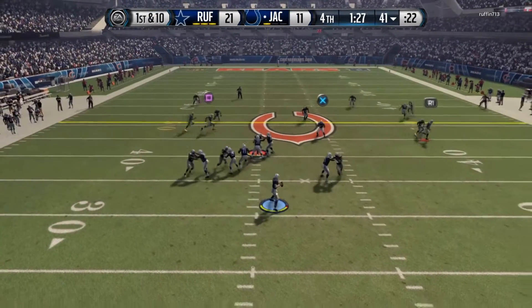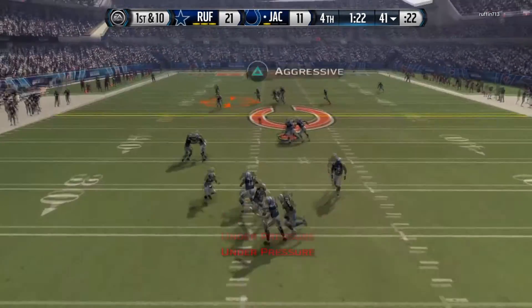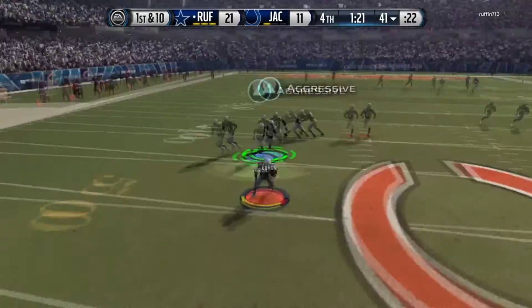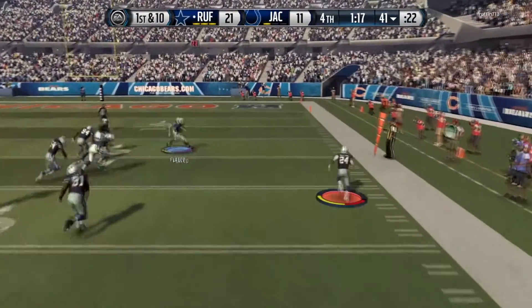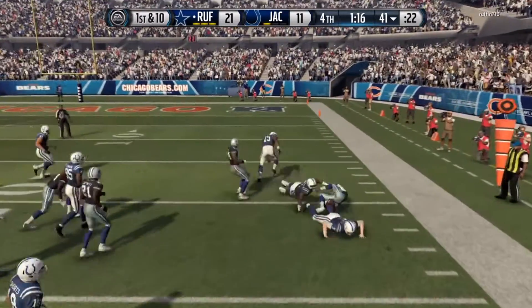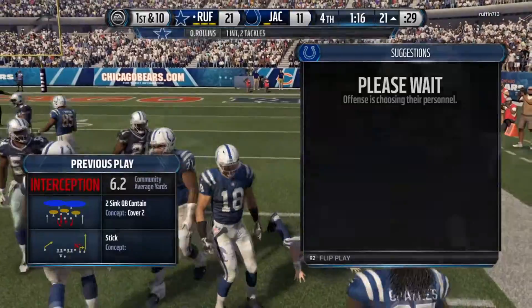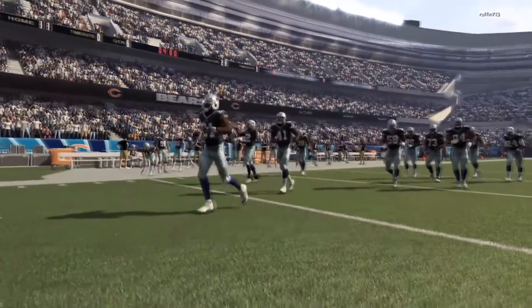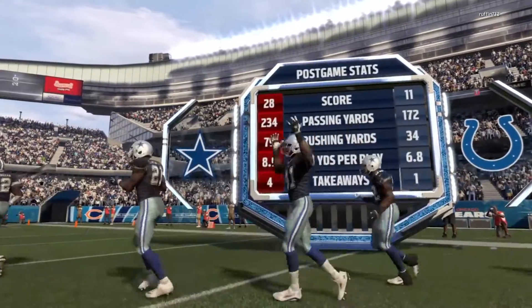We try a miracle play — Flacco goes deep but it's covered. Quinton Richardson gets the pick, and that puts the dagger in our hearts. Last play of the game — we end up losing this one 21-11. Flacco, you need to go.